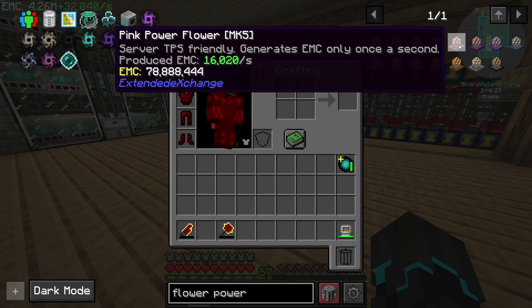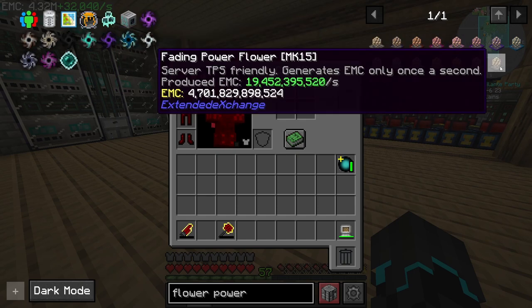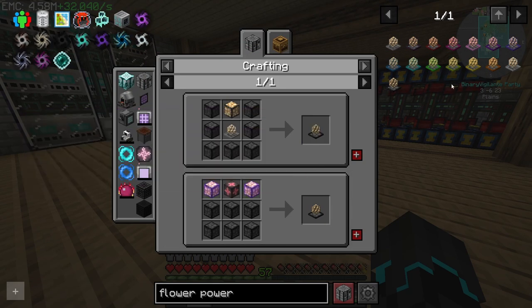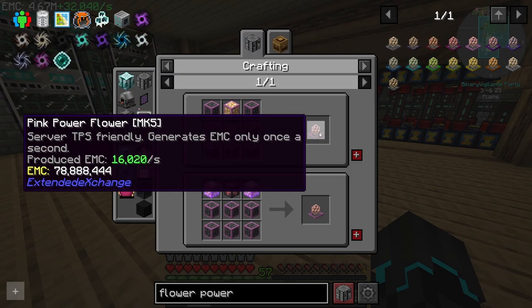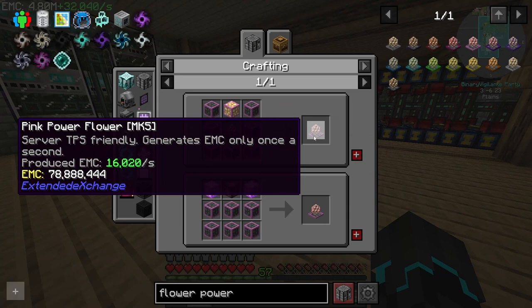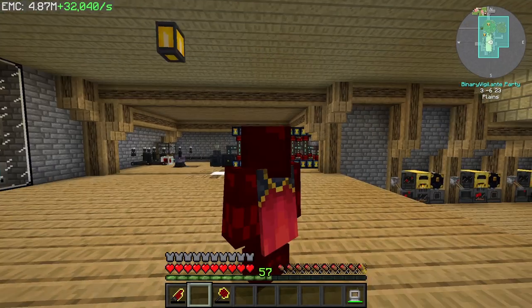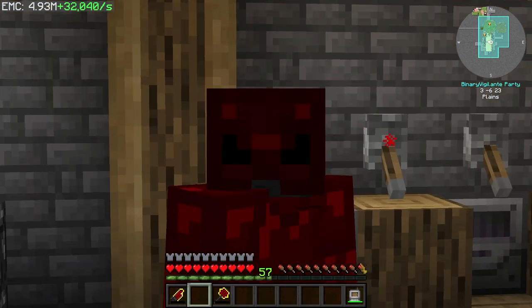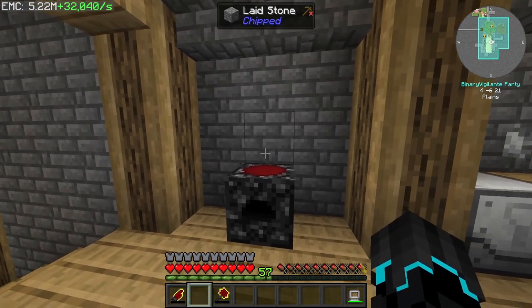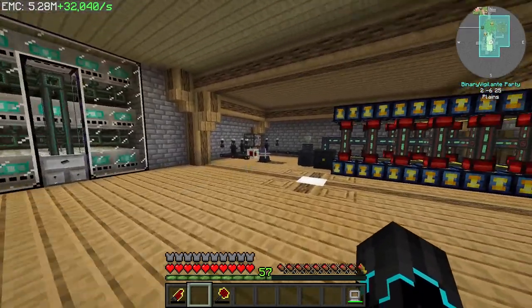In between episodes, I made these two pink power flower Mach 5s, which basically just produce EMC every second. These produce 16,020 EMC a second. The most powerful generate 19 billion trillion EMC a second, but it is extremely expensive to make. The reason why I only have two of these is because to make one, you need to pay 78 million EMC, and I only have 4 million at the moment.